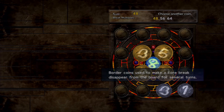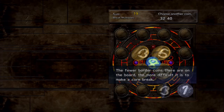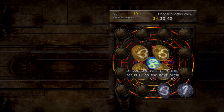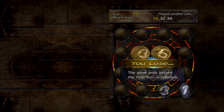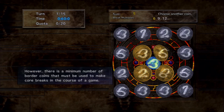If you don't have any coins to make a break, you get in a lot of trouble. For example, if your sum is 19 and the core number is 8, the next valid break multiplier is 24 — but if you're at 19 with only one coin worth one left, you just can't reach it. Border coins used to make a core break disappear from the board for several turns, so it's generally advantageous to use as few border coins as possible.